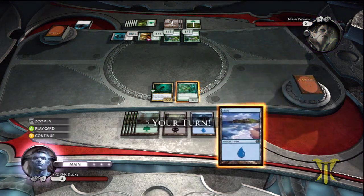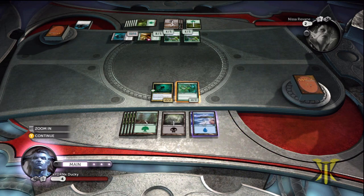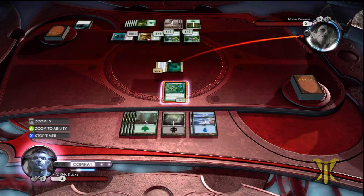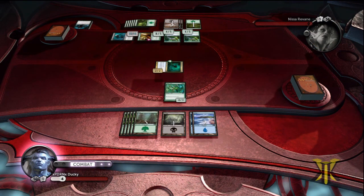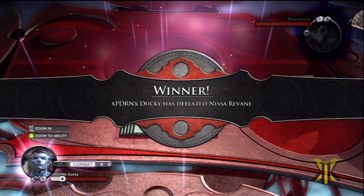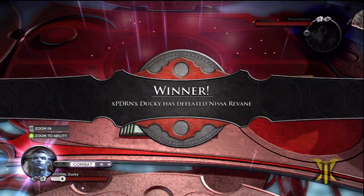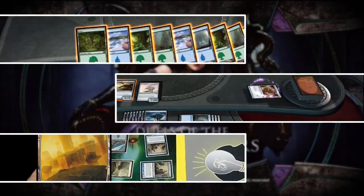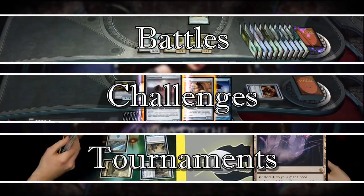So since with Protection from a color they can't block, like you saw in the beginning, all we have to do is attack with our 2-2 Protection from Green, since all his untapped creatures are green. That will let us get in there for 2 damage and let us complete the challenge. That's it for this challenge. You can check the annotations at the end for the playlist with all the challenges, as well as the playlist to the matches against the Planeswalkers, and I will see you all back here for the next challenge.